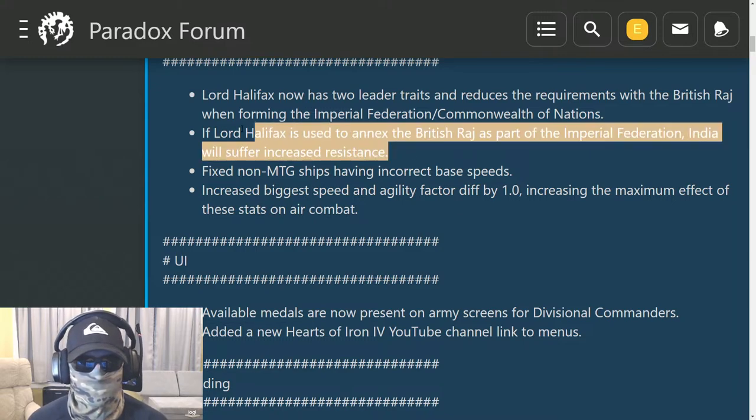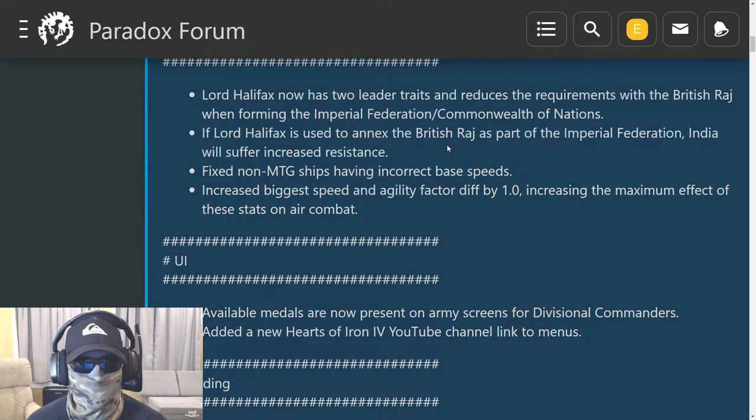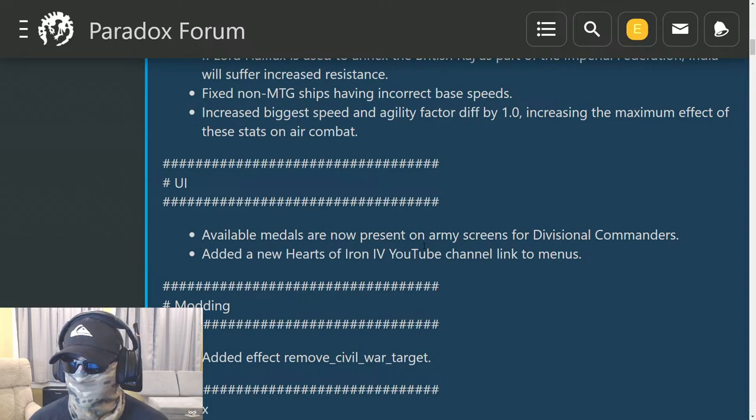This alludes to the UK gameplay where you can form the Commonwealth of Nations and the Empire — I have a video on that on my YouTube channel. It looks like it'll be easier to form, but if you fail at forming it there's going to be more resistance. So a sideways horizontal balance there. Also fixed: non-MTG ships having incorrect base speeds.